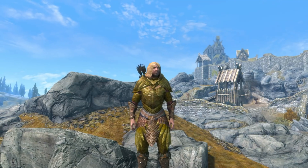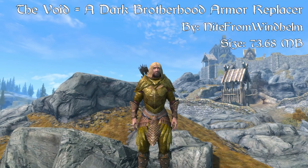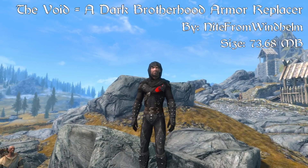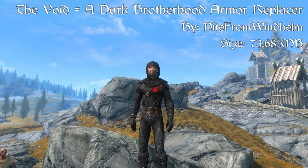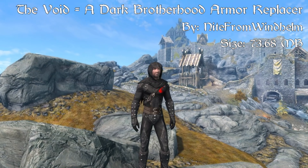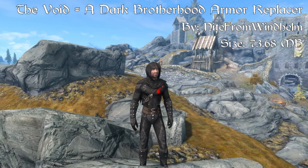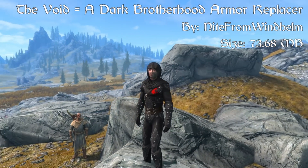Starting off at our number 5 spot, we have The Void, a Dark Brotherhood armor replacer. The mod page reads: I've always felt that the Dark Brotherhood looked weird in normal vanilla Skyrim. They were assassins and the red felt like it was a bit of a bad choice for them to use. This will change that with a black version with a red hand on the chest — the symbol of the Dark Brotherhood.